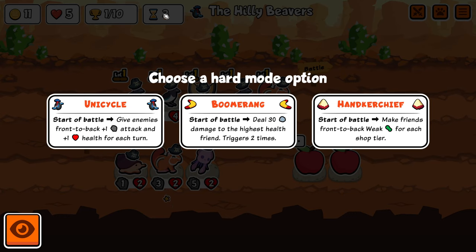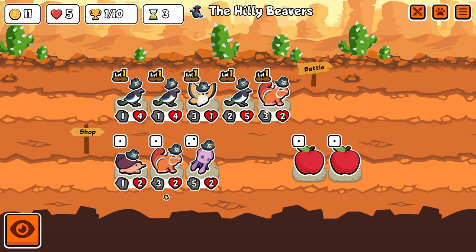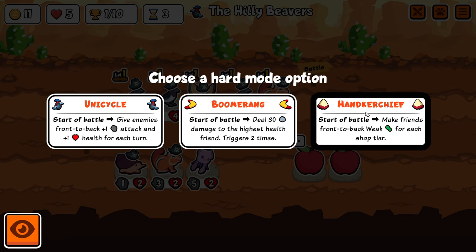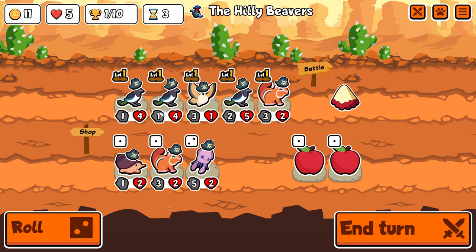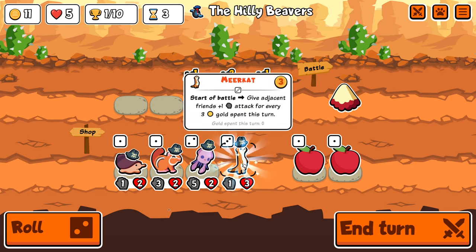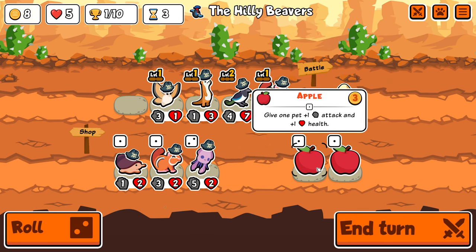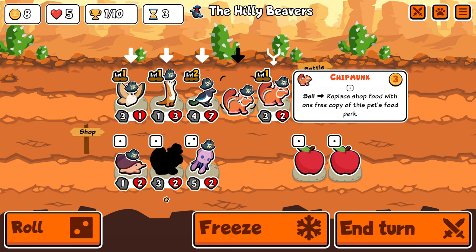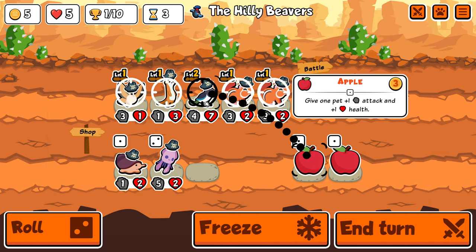Unicycle gives enemies plus three plus three this turn and four four next turn. Handkerchief — I guarantee I get like two weakness on my front two things. Could be fine if I do like silk moth chipmunk maybe. Yeah, I'm gonna do handkerchief I think. It's not too bad as long as it doesn't hit this. Meerkat's kind of cool. I almost want to just buy a load of apples for this but I need to buy something else. So I think I'll take one of these. I will buy an apple.